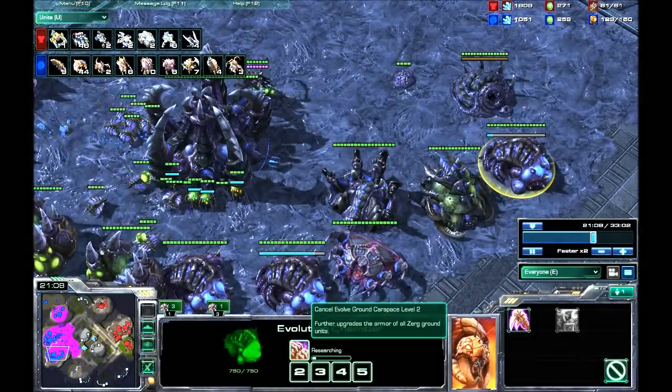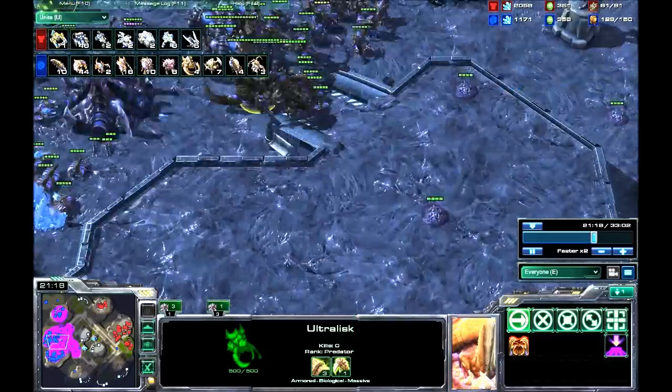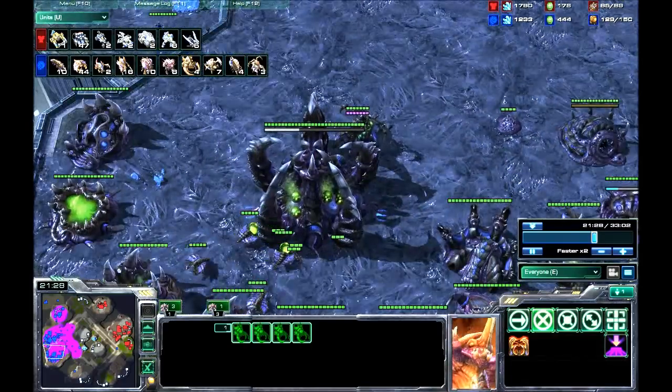I spent a tonne of resources on a tonne of units. I'm on three bases now, same as him. However, he's now matched and overtaken me in drones — but I don't mind that, because my army is so far ahead of him it's unfeasible. I'm getting new armour, I've got Chitinous Plating so I'm already on four armour with one armour upgrade. And there you go — four Ultralisks. What's he got to counter four Ultralisks? Nothing.